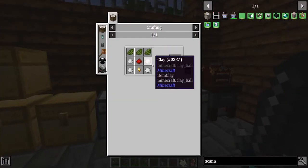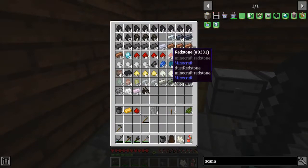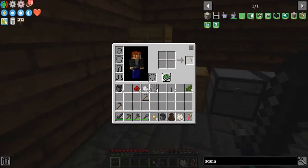Blank scanner modules are going to be 12 clay and a gold nugget. All right, there's that.